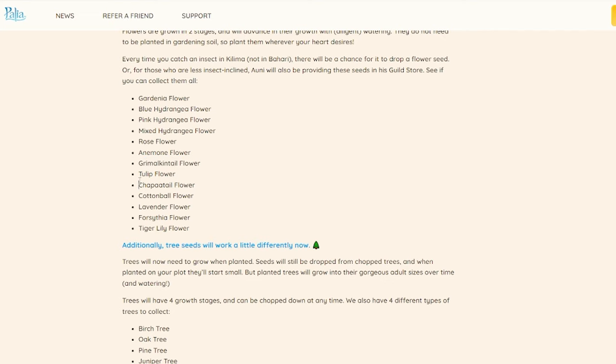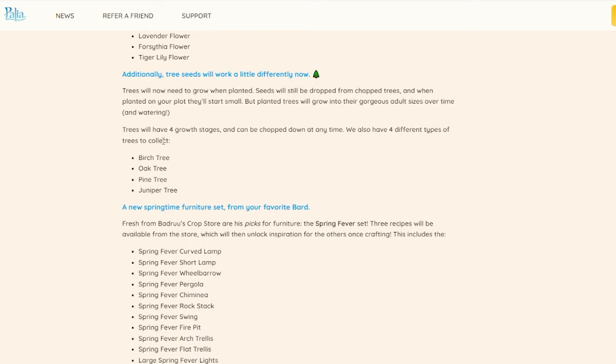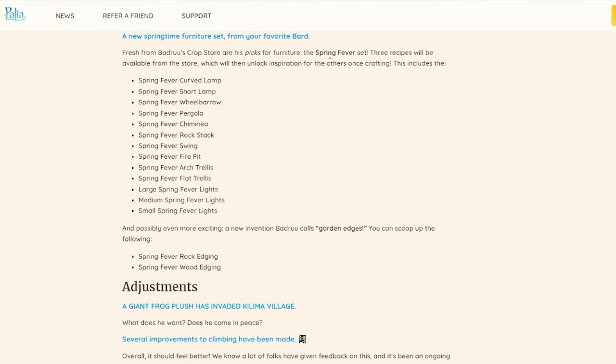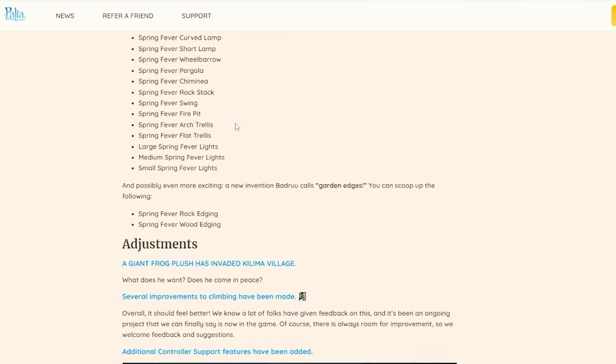Also, Grimmelkin Tail Flower and Shop-A-Tail Flower — I'm very excited to see what those look like. Tree seeds are going to work a little differently now: they'll have four growth stages and can be chopped at any time, so you can plant trees at multiple levels. We also have the Spring Fever Set — that new furniture set already leaked — with a bunch of lamps for garden beds, the swing which is absolutely amazing, different trellises, and finally the string lights in large, medium, and small sizes as recipes.